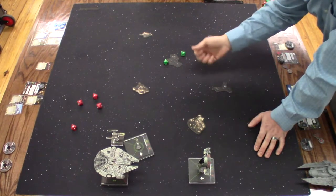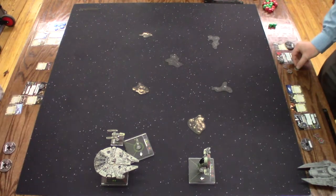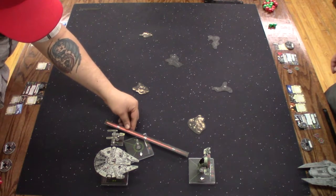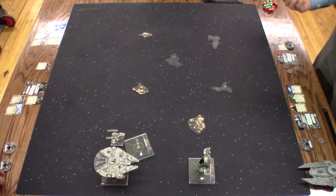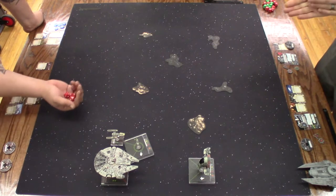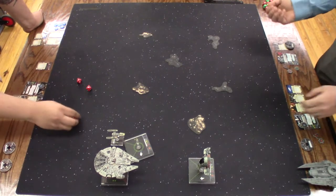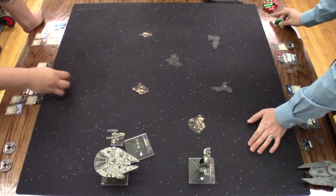One evade, two evade. So I take two shields. Range. Range three. But TLT — TLT shots. Visibility to re-roll blanks, and then expertise. So I kind of take it. So another shield.